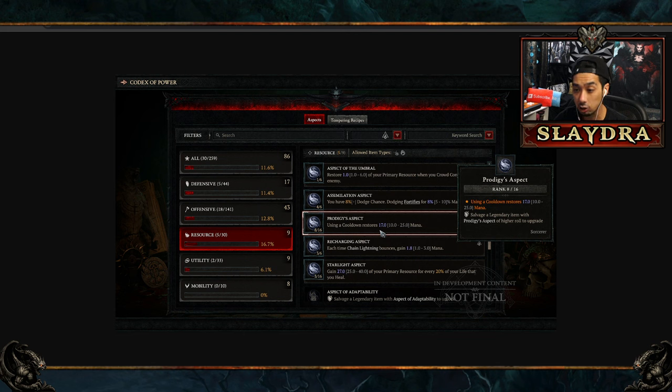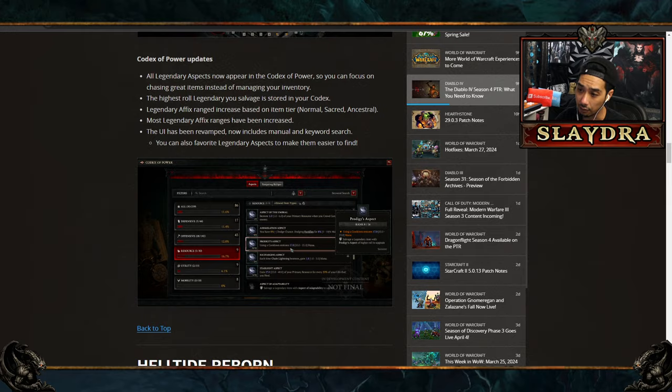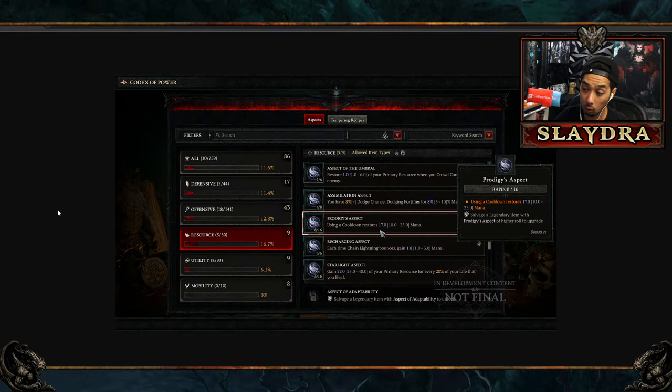Another nice change: you no longer have to keep all your aspects. You can salvage them and you'll get that aspect at the highest tier — once you learn it at the highest tier, you have it permanently. Just as a heads up though, this is going to be seasonal, so when you make a new character you'll have to re-level up all the aspects.